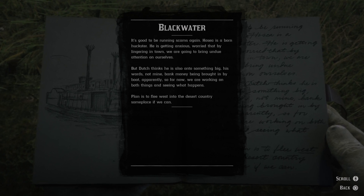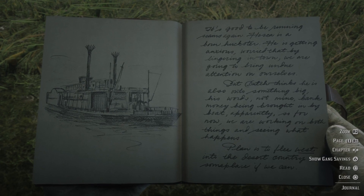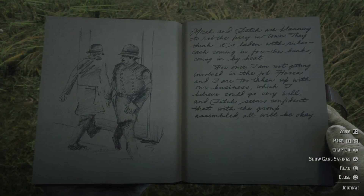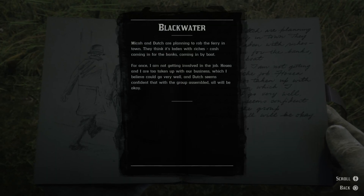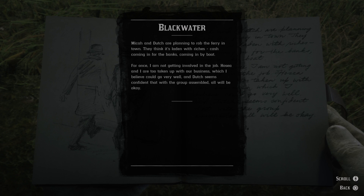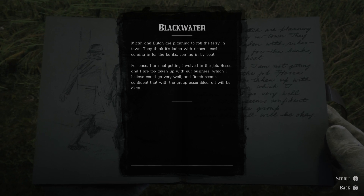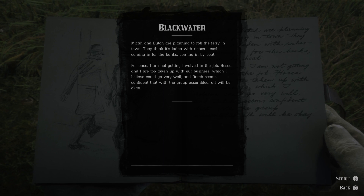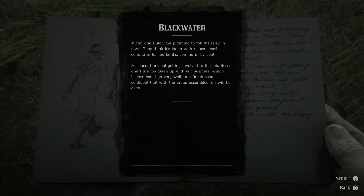The plan is to flee west into the desert country someplace if we can. Micah and Dutch are planning to rob the ferry in town — they think it's laden with riches, cash coming in for the banks by boat. For once, I am not getting involved in the job. Hosea and I are too taken up with our business, which I believe could go very well, and Dutch seems confident that with the group assembled, all will be okay.